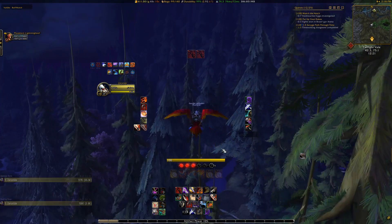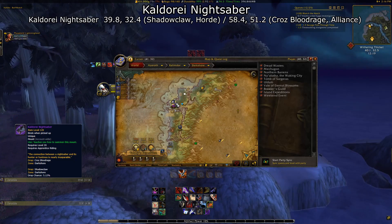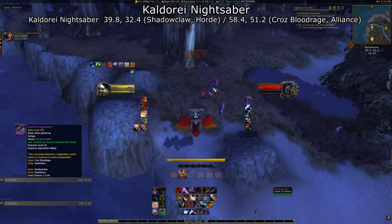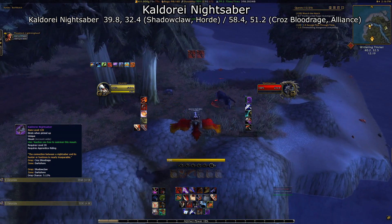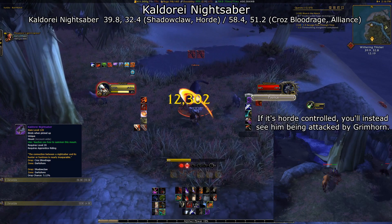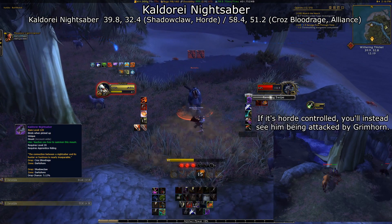The last faction-specific mount is the Kal'Darai Nightsaber. For the Horde, this mount will drop from Shadowclaw, who is located to the north of the Ruins of Auverdine, pretty close to the coastline. For the Alliance to have a shot at this mount, you'll need to instead kill Kraw's Bloodrage. He's located northeast of Bashal Aran, by this tree where he'll be found field stripping an elk.